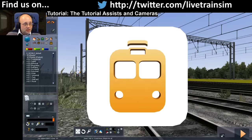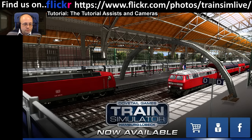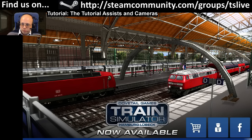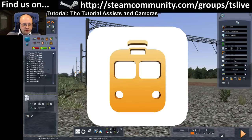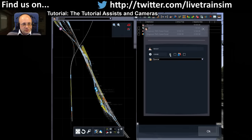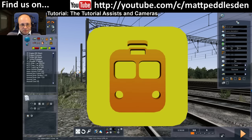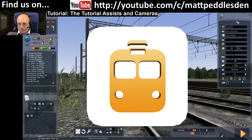In timetable mode, what you do is find the player service, click that driver - it needs this icon clicking. That is now a player service, a player consist, and it will now wait for me to drive it. I'm also going to double-click that, which is my scenario properties thing. This forces it into the cab view when the scenario starts, not flying around.